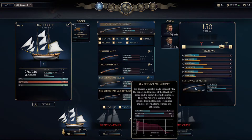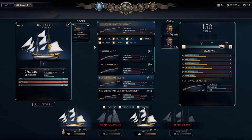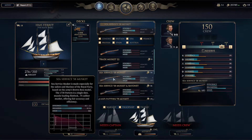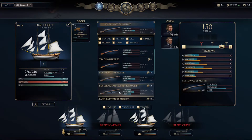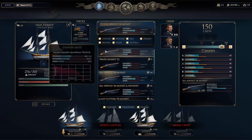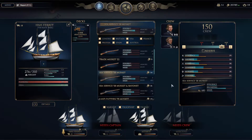I think we can upgrade our weapons too. Sea Service 38 musket is what we have. Looks like the musket and bayonet is a little better on the melee, but for right now I'm going to keep the guns the same as what we have.